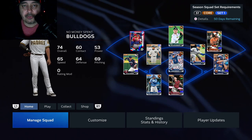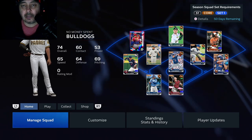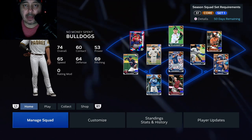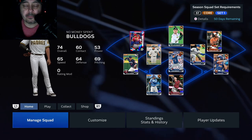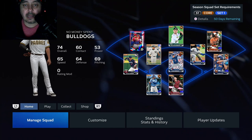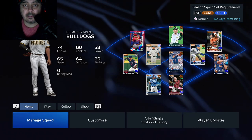You get a free diamond Derek Jeter card — looks like an 88 or 86 — and you have to claim it, but I did and he's sitting as my shortstop on my no money spent club. Also, about once a month stubs go on sale — at minimum 25% off. So even if you get a PlayStation card for your birthday, wait and spend it during their nearly monthly sales to get a lot more free stubs.